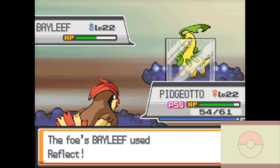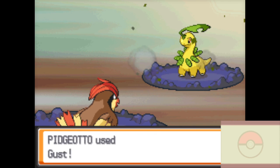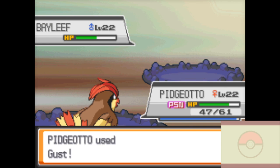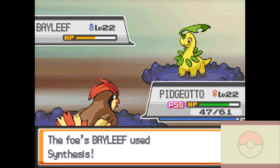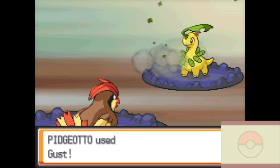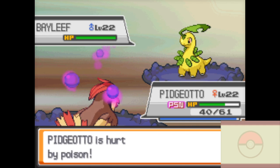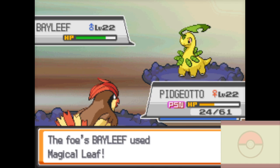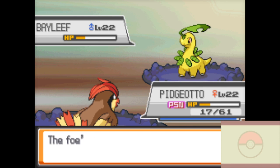Bayleaf only has five Synthesis uses. It's going to use Reflect — okay. Two more Gusts and we should have this. Let's get a high damage roll here. I just used the option to speed it up on the emulator since he's just going to use Synthesis over and over. He's going to use Magical Leaf now. One more Gust. Look at that cheese — he didn't use Synthesis. Look at that cheese!